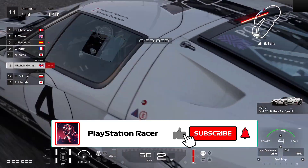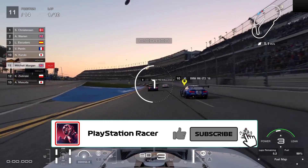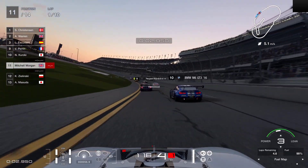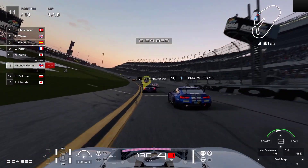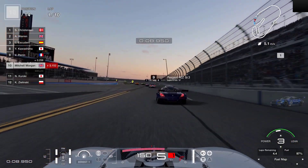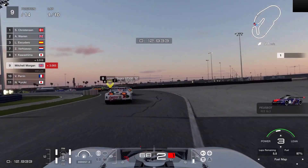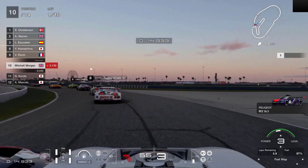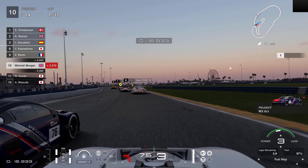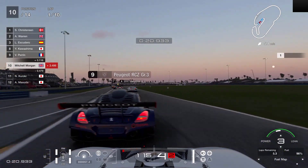I'm going to go for fuel map level 3 and we're going to try and get to the end of lap five on this one. I do want to try and get the radar on as soon as we can because we are going to be picking our way through this traffic. I should probably have chosen second gear through there — never mind.